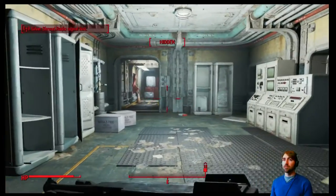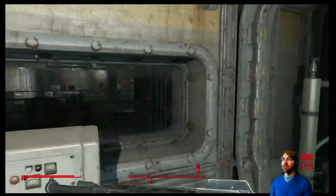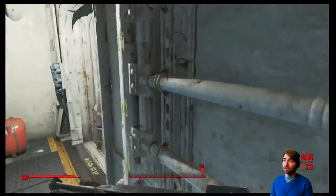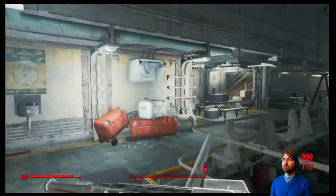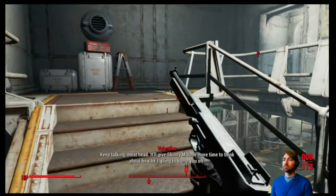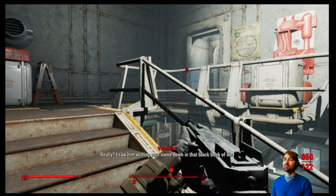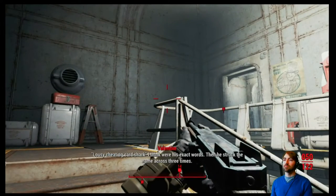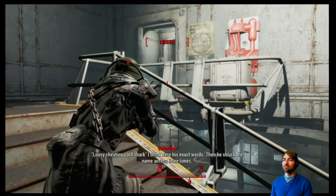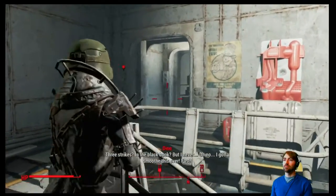Okay, Silver Shroud signal loss. The worst case scenario is that we find some drugs in this area that forces us to kill Nick, so fingers crossed we do not find any drugs. How you doing in there, Valentine? — 'Want a snack? Keep talking, meathead, it'll give Skinny Malone more time to think about how he's gonna bump you off.' — 'Don't give me that crap, Valentine.' 'I saw him writing your name down in that black book of his — three strikes in the black book.' — 'But I never— I gotta smooth this over fast.'